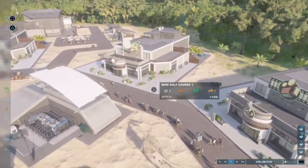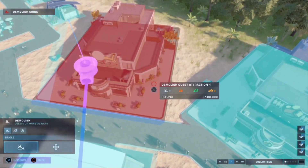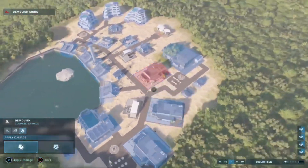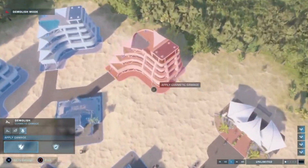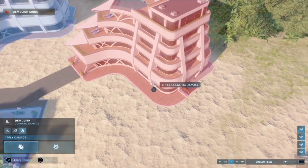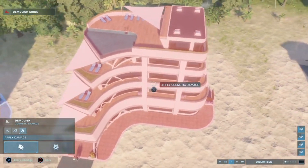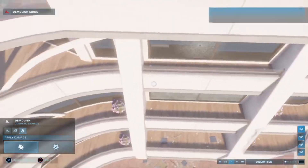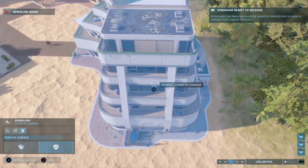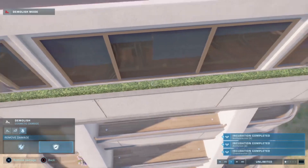I wanted to show you guys this first. As you all know, we can demolish and move stuff, right? But one of the new things that came with the update is apply damage and remove damage. So over here we have a nice new hotel — boom, damage has been done. Everything is broken down and there's smoke coming out. Then remove damage and it's all perfect again. That's actually really cool.